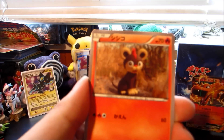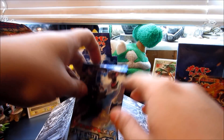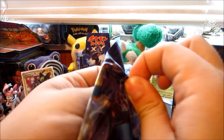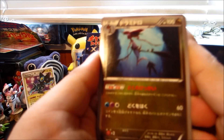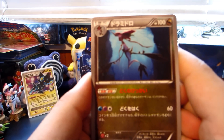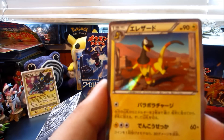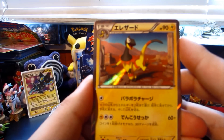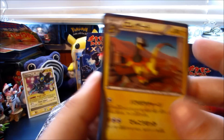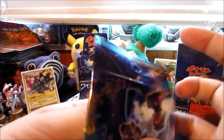There's a Sneasel, a Duskull, a Litleo, and a Floatzel. Things have slowed down since that EX — not even a hollow. Maybe there'll be one in this pack. We have a Dragalge — the dragon made of algae — a Maractus, a Binacle, a Qwilfish, and there we go, there's a hollow: a Helioptile hollow right there. Very nice indeed. Back on track.